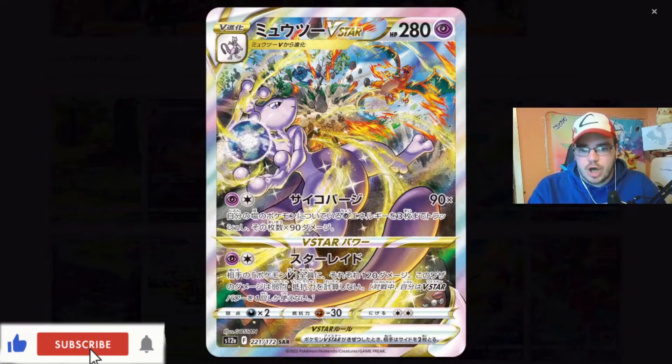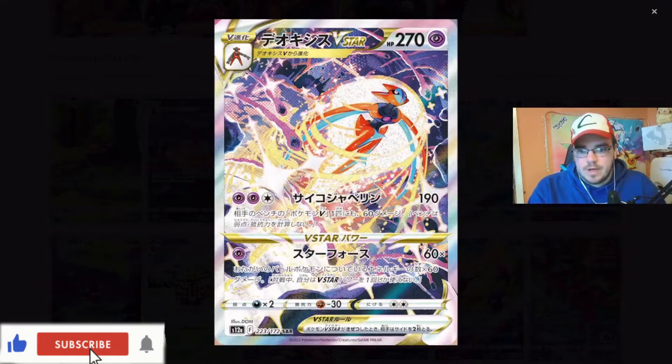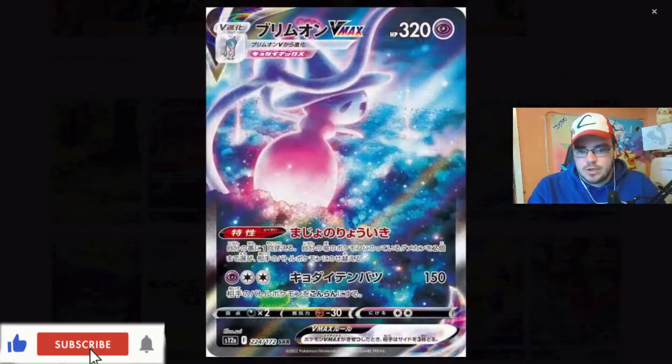There we go - the Charizard versus Mewtwo. Looks like we've got a Tangela being caught up in the battle as well. Get out of there, Tangela - save yourself! That is a Mewtwo V-Star, guys. Absolutely amazing. That card is beautiful. That would be one of the big chase cards there. Very nice. It looks like we've got a Deoxys V-Max as well, and then the V-Star - that looks really cool.